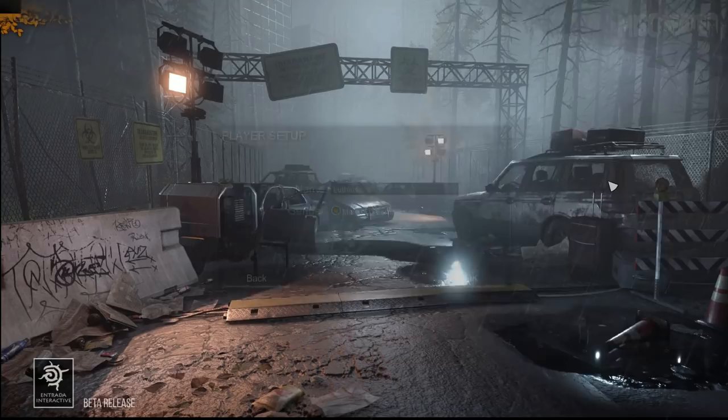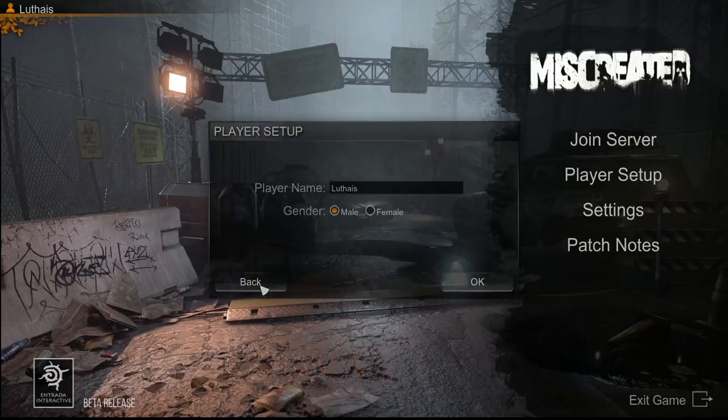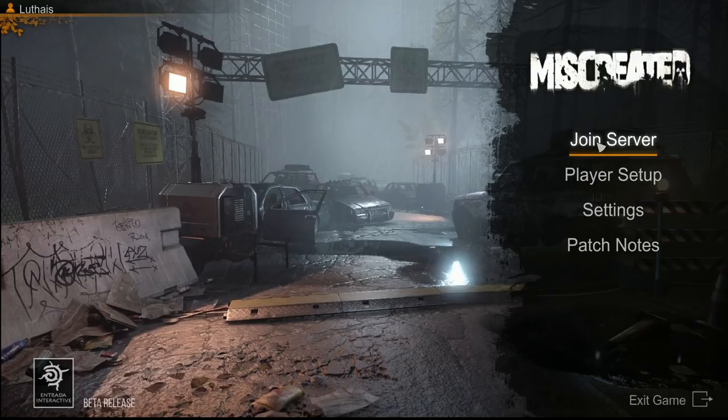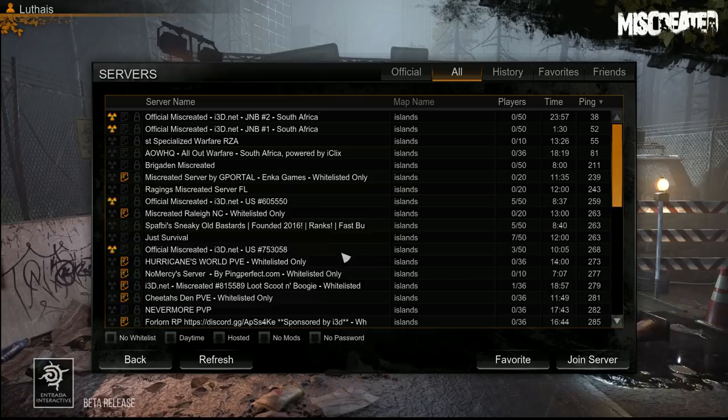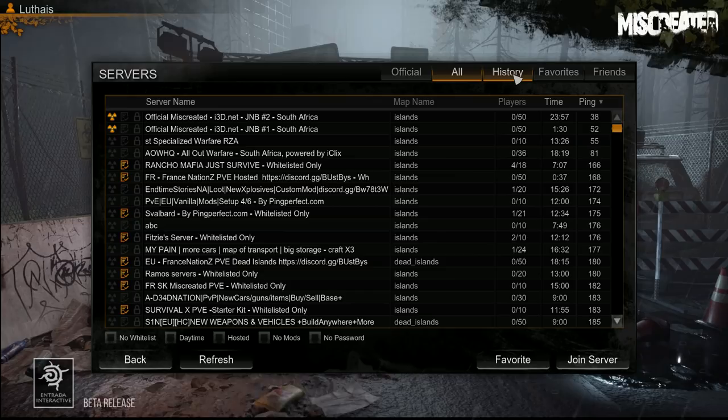When you start the game, enter your name and choose male or female — don't just be random survivor one or two, give yourself an identity so players can remember you. On the server browser you'll find official servers and modded servers for every kind of gameplay. Your history tracks where you've been, but the most important tab is your favorites, which will be empty when you start. Use a notebook to keep track of which servers you've played on and what you were doing on each.